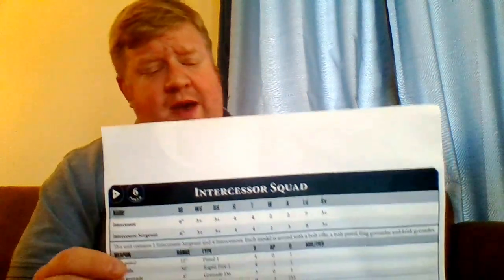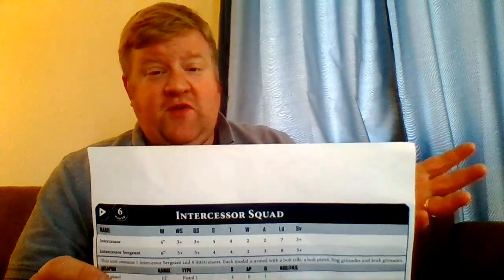They are the basic stats of a Space Marine, which at first is kind of like, wow, they're supposed to be bigger, they're supposed to be better. And they are — we'll get to that. The first major difference is they have two wounds, which instantly shows that they are tougher and more durable. They will not go down as fast as a regular Marine to small arms fire. They have a 3+ armor save — they are in power armor — which means they're not as durable as a Terminator who has two wounds and a 2+ armor save, and most likely an invulnerable save. The other thing is they have two attacks.